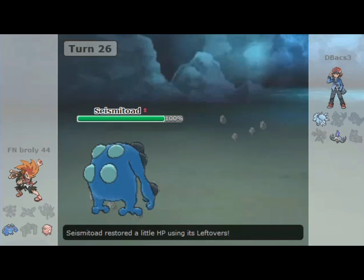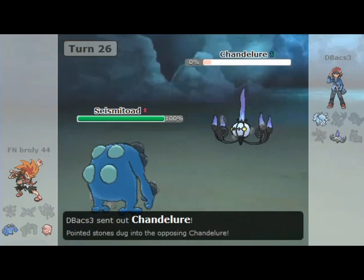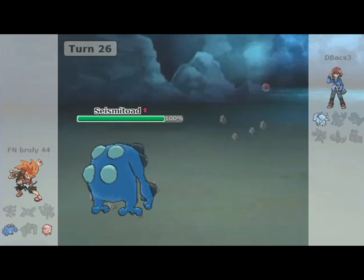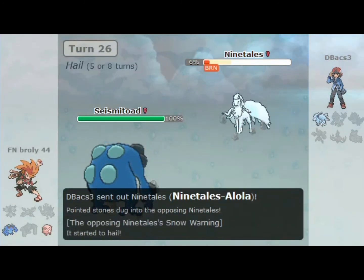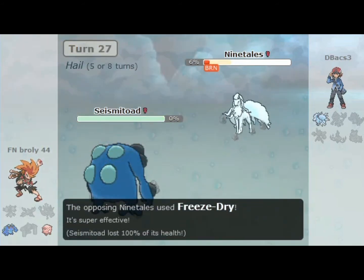Chandelure should die to Stealth Rocks, and then last but not least Alolan Ninetales — who is burnt by the way — is going to take some Stealth Rocks damage. And yeah, that's pretty much GG.